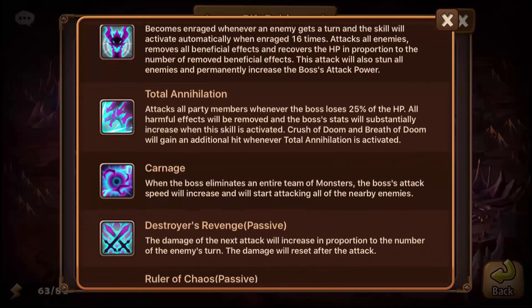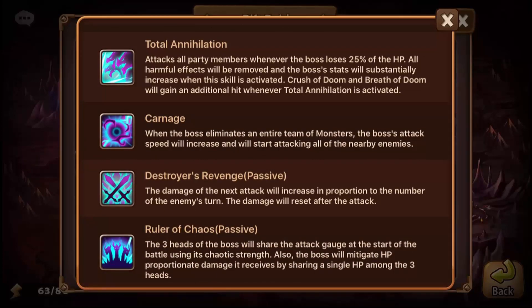When the boss eliminates an entire team, the boss's attack speed increases and it starts attacking nearby enemies. There are three separate heads each attacking a different player's six monsters. If one team dies, the head that was attacking that player gains an attack speed increase — and importantly, it's the entire boss's speed that increases, not just that head. That means more hits on your team, which is very dangerous.